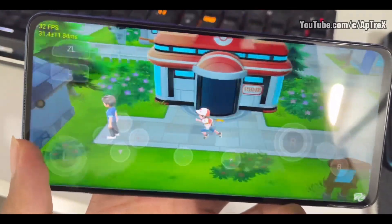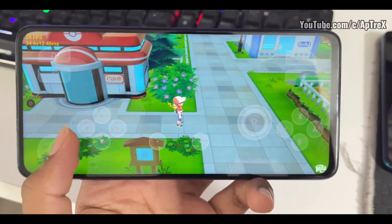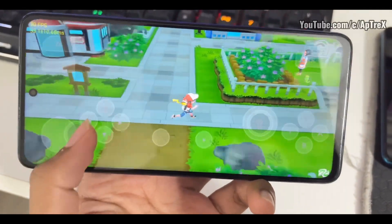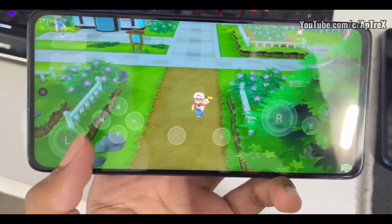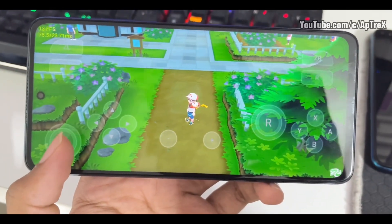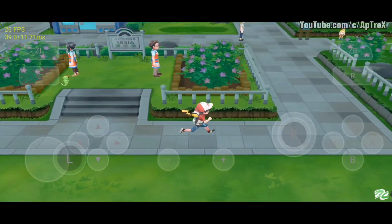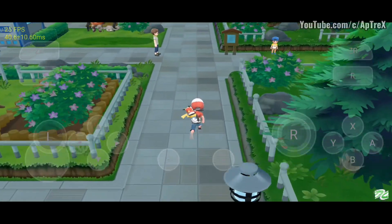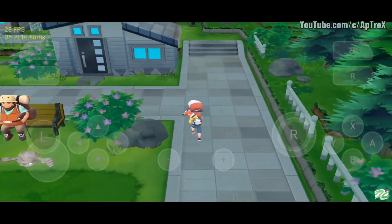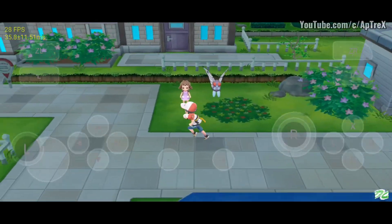So the trick is simple: install the Turnip Adreno driver version 17, install the Skyline emulator and set it up on a flagship Android device. To get more fps, download the save file linked in the description, go to a Pokémon Center, wait a few seconds, return your Pokémon to its Pokéball, then come outside and you will get more fps than before. Note that this trick only works sometimes.